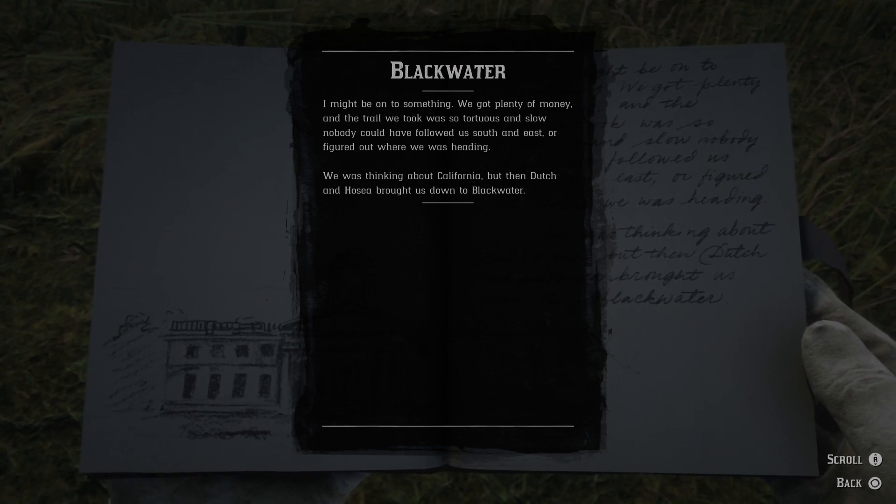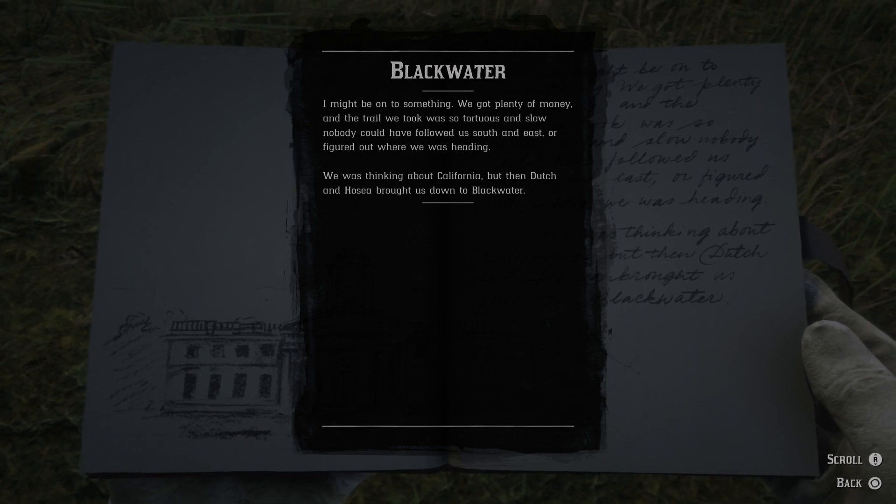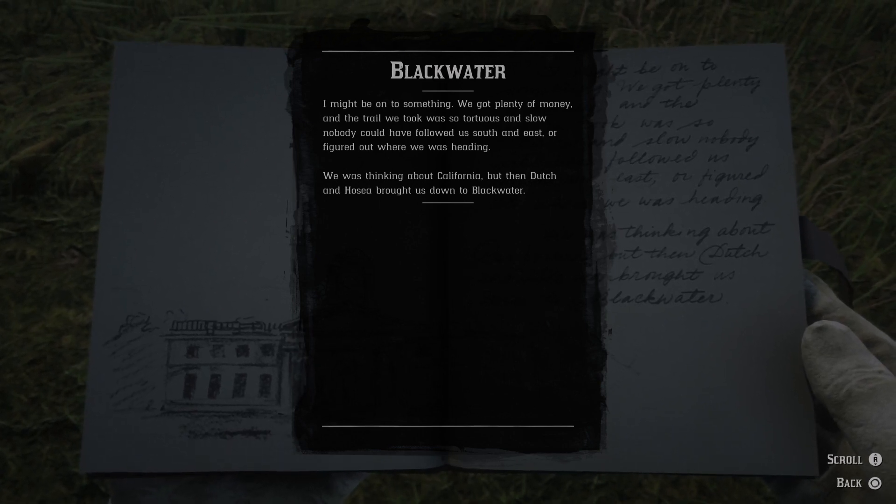We got plenty of money, and the trail we took was so tortuous and slow, nobody could have followed us south and east, or figured out where we was heading. We was thinking about California, but then Dutch and Hosea brought us down to Blackwater.